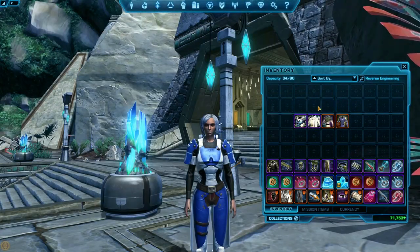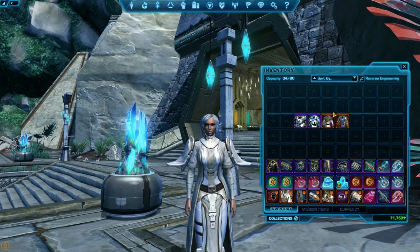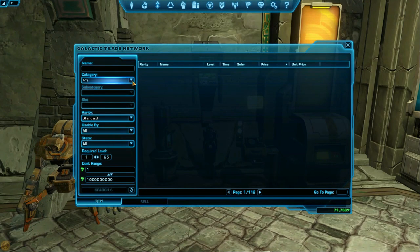You'll eventually want to switch out non-moddable pieces for moddable gear with a purple or orange border. An easy way to get some moddable gear is to head to the GTN, and when searching for armor, make sure to choose Adaptive from the drop-down menu.